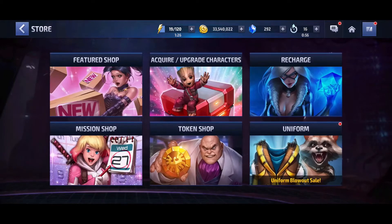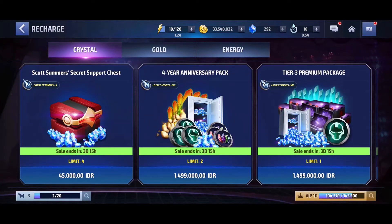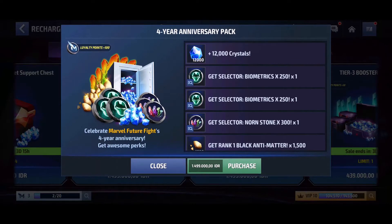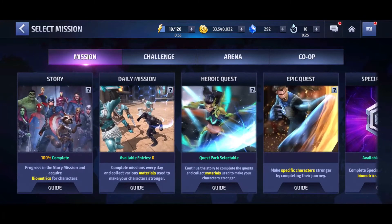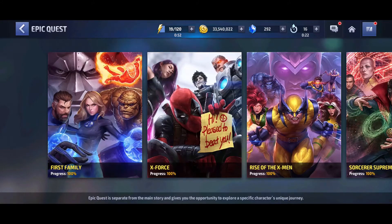If we go into the store and buy the highest, most expensive package, it gives you only 12,000 crystals — not even 20,000 — so you're still almost 8,000 short. It costs in my currency about 120 to almost 130 US dollars. So guys, I just want to give you a clue about how to save your 20,000 crystals and use them properly.